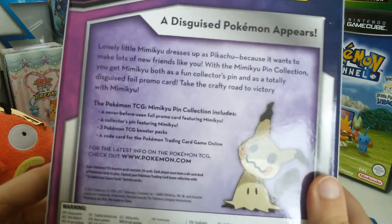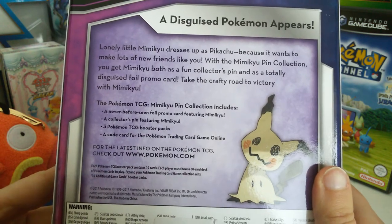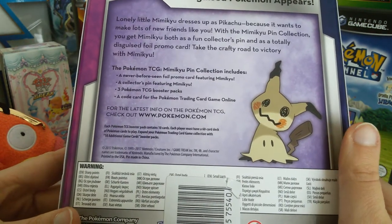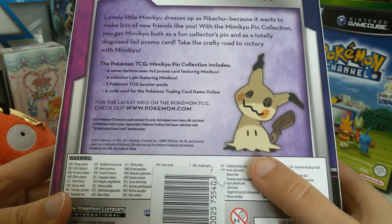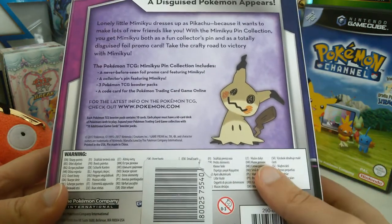I'll let you guys have a quick look at the back of the box. A disguised Pokemon appears. Lonely little Mimikyu dresses up as Pikachu because it wants to make lots of new friends like you. Alright, it includes the never seen before promo cards, collector's pin featuring Mimikyu, three TCG Pokemon booster packs — I believe it's two of Sun and Moon and one of Fates Collide, I'm not entirely sure — and a code card of course.